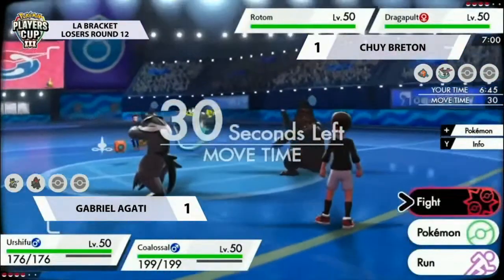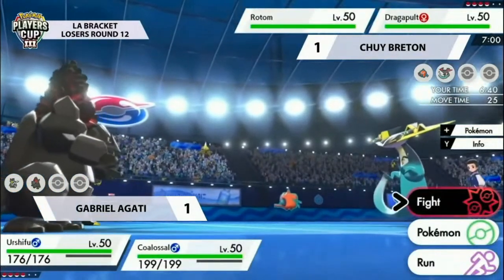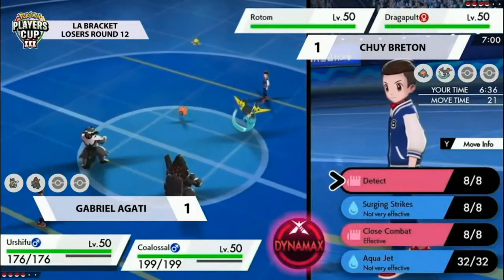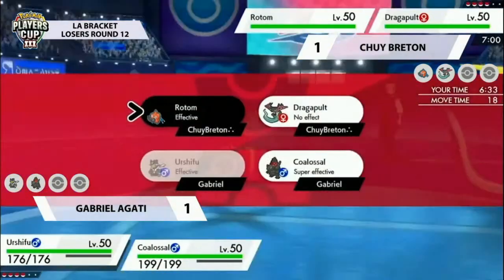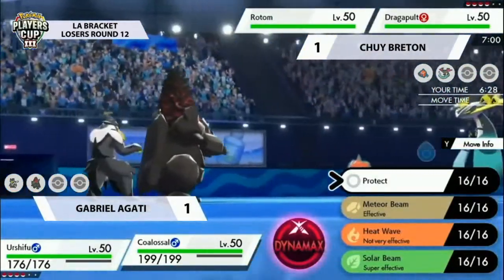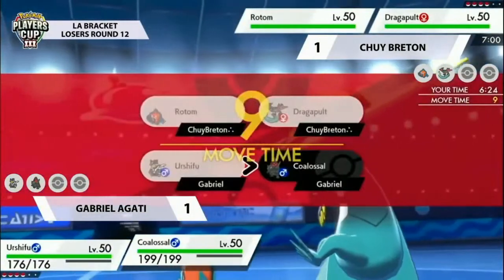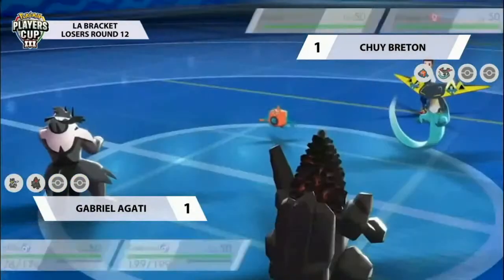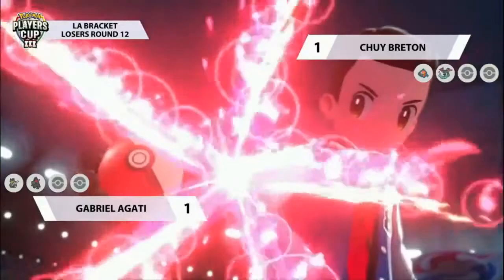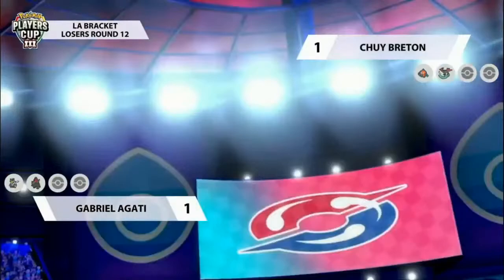The Coalossal was in a little bit more of a difficult spot in game two, and it makes it easier for Gabrielle to maybe think about switching it out here — stalling out Rotom's Dynamax turns if there's something in the back that could take a Max Geyser better, like Salamence potentially. But you've got to be wary of Dragapult support — if you see Dragon Darts you don't want Salamence coming in on that, and it limits your options if you lose a Pokémon so early on. The Rotom is again making things very difficult for Coalossal to perform.